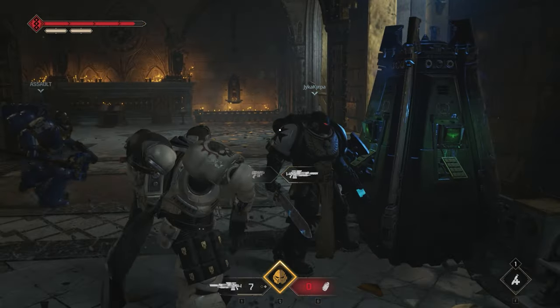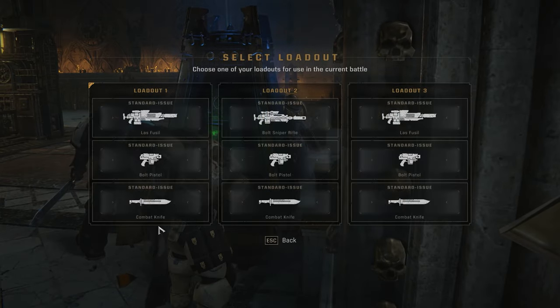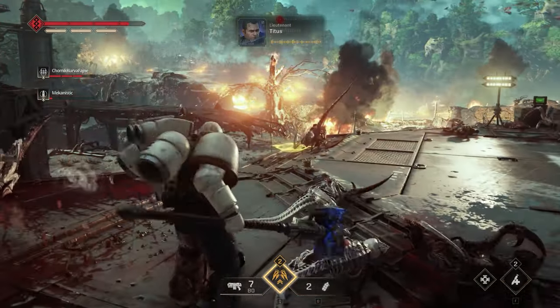You will also find loadout machines in the levels. These are not only for switching your loadout, but they will also refill your ammo. You just need to select the same loadout as the one you are already using.